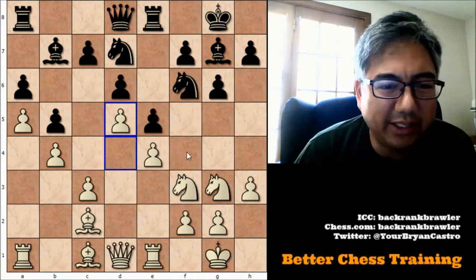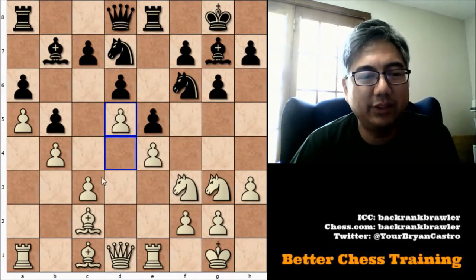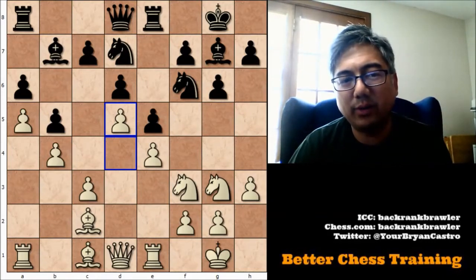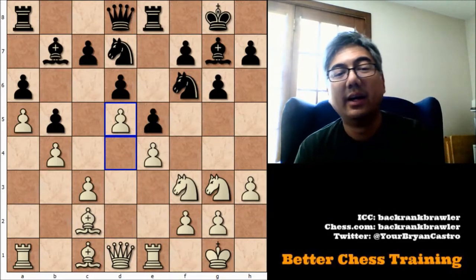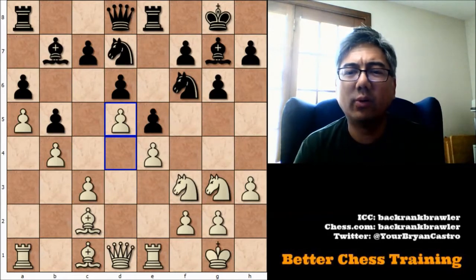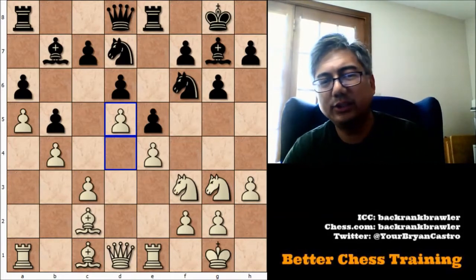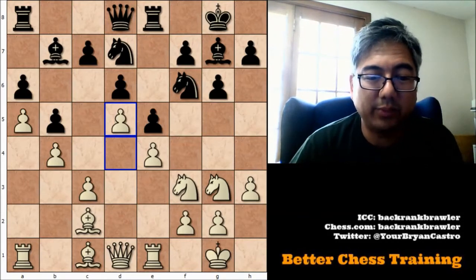If we look at the pawn structure, we can see the queenside is locked up, the center is locked up, and we have these two backward C pawns — for both black and white. Typically, what you want to do with backward pawns, if you're the opposing side, is find some way to attack it, restrain it, or occupy the square it can advance to. If you are the defending side, eventually you want to prepare to advance it. Those are the general strategic ideas behind backward pawns.